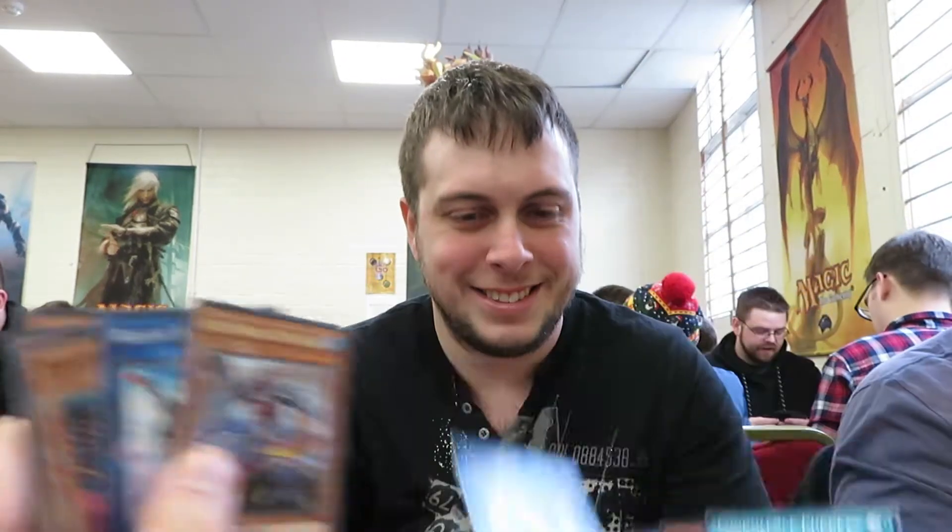Round two I went up against Rituals and it was a very swift 2-0 — he just couldn't amass anything. Round three was kind of a mirror match: he was playing the Kali Yuga build. Game one I set up my board and he couldn't break it. Game two he set up the Kali Yuga board and I scooped immediately. Game three I won because I amassed enough resources that he couldn't power through my board.